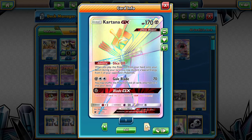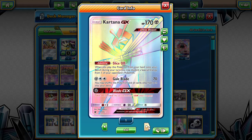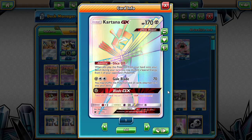I've also thrown in one Kartana GX for that Slice Off ability. I like it because you can just throw it down and discard that special energy. And then worst case scenario you could always use Blade GX and just take your last prize card. If you're having trouble getting that last prize card, Blade GX is a great way to get it.